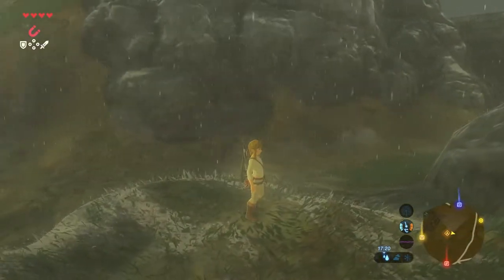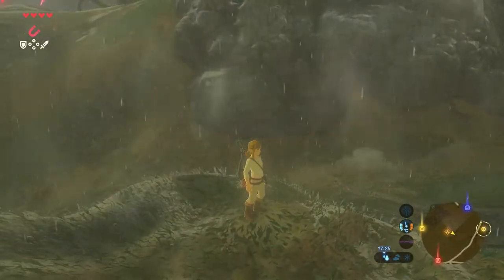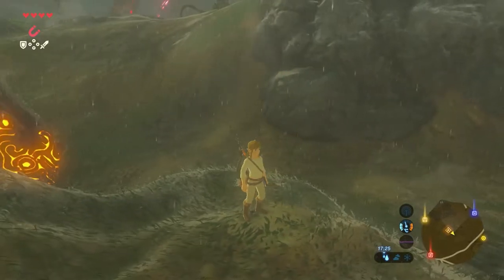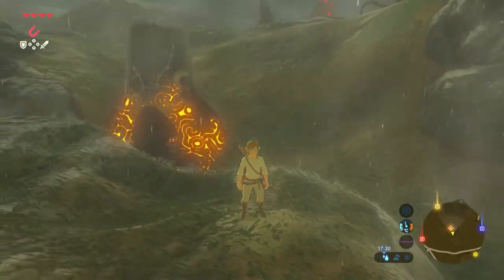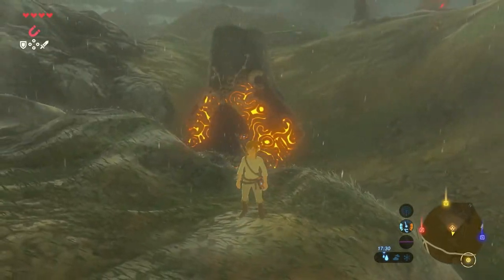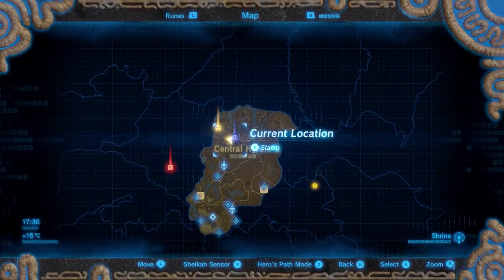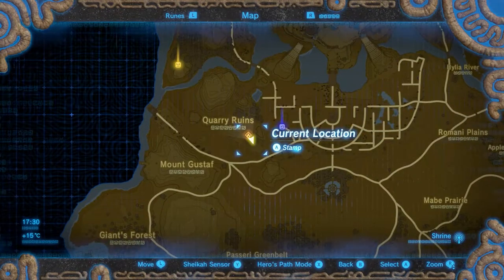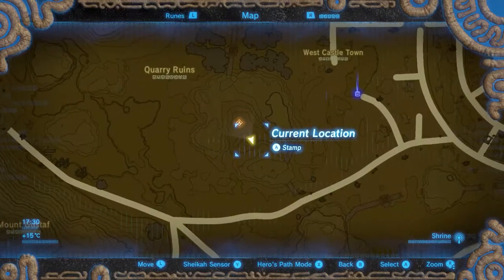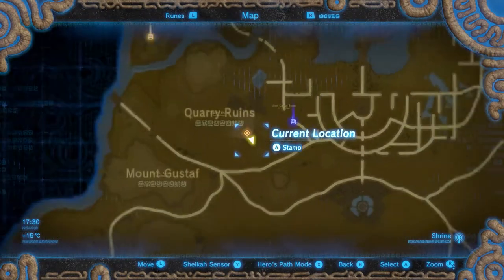Welcome to a new shrine guide video here on the Proximus Gaming YouTube channel. My name is Michael and in this video we cover the Kata Chuki shrine, also known as one of the minor tests of strength. This shrine is located in the central region, on the west side of Hyrule Castle, surrounded by lots of guardians.